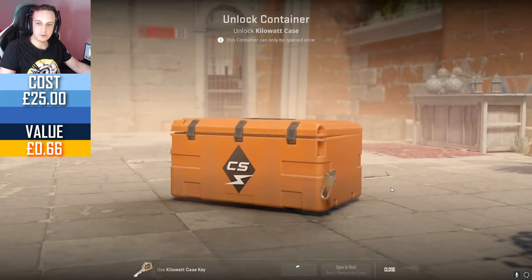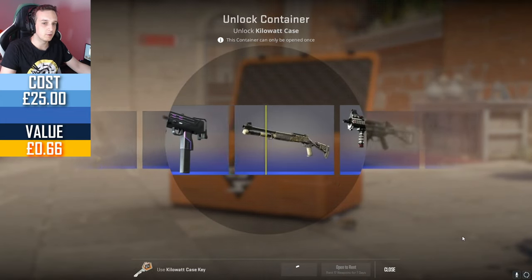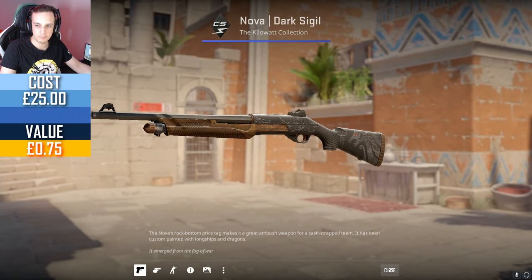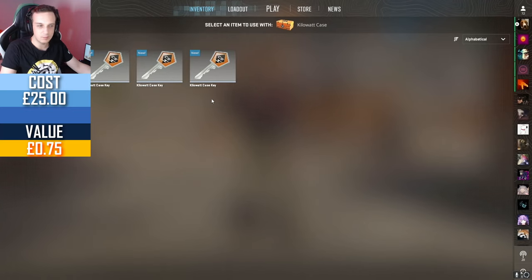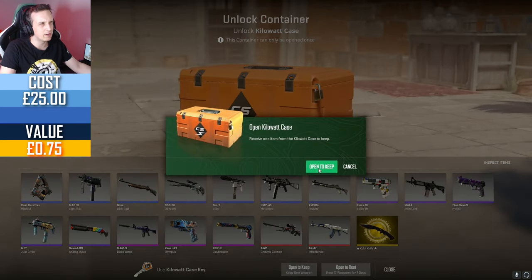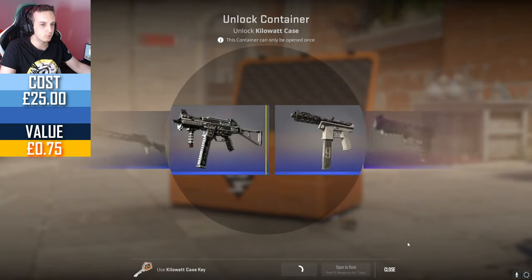Can we get that Kukri? So Fade is the best one, then we've got the Slaughter, then vanilla, Crimson Web — a clean Crimson would be sick. What else — Case Hardened, and then you've got some bad finishes like Safari Mesh, Boreal Forest. Blue Steel is still kind of nice. Urban Masked, Forest DDPAT — all the classic finishes. Every single new knife that came out has always come with Forest DDPAT, Urban Masked, Forged, Boreal Forest, Safari Mesh, and Night — although this one's called Night Stripe, I think it used to just be called Night.